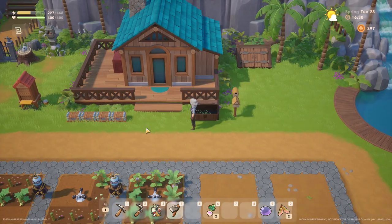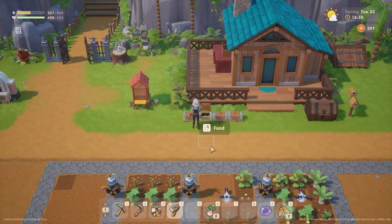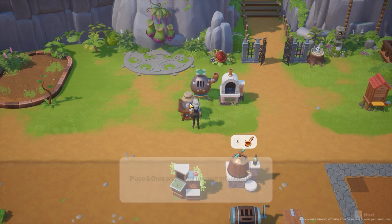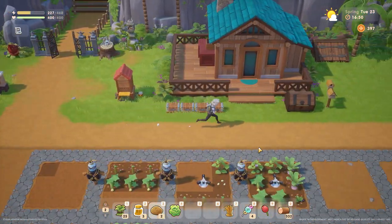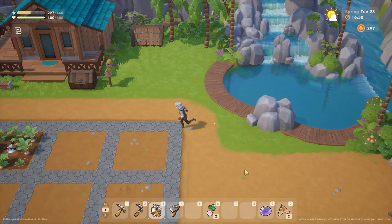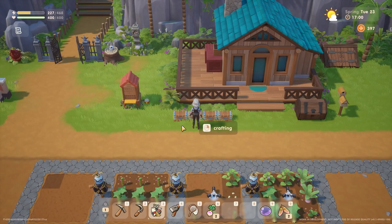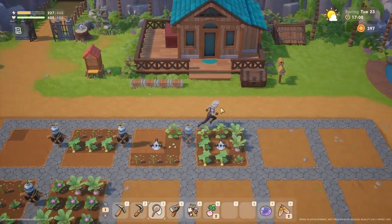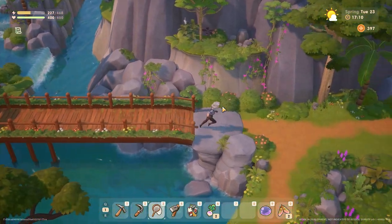I'm gonna keep you guys. We have enough to make a fair amount more compost actually. How are our potatoes doing? Pickled potatoes — I wonder how that would taste. Let's get a bug net, because the beach sometimes has stuff. Let's also organize our inventory. While I'm at the beach, I can get some trash. It's not necessarily something you think of — like, I'm gonna go to the beach and get some trash — but in this case I can actually go do that.